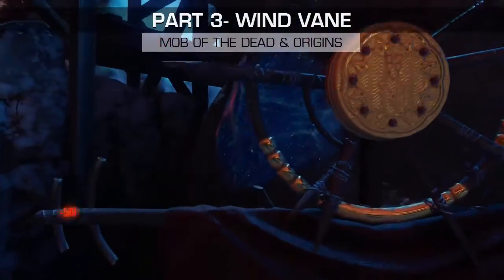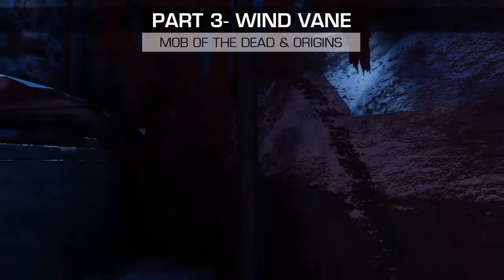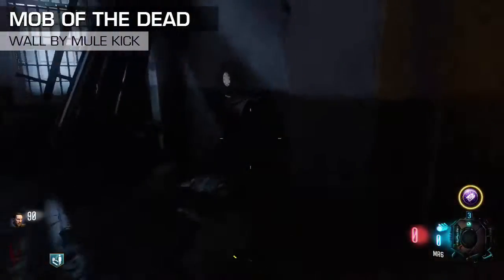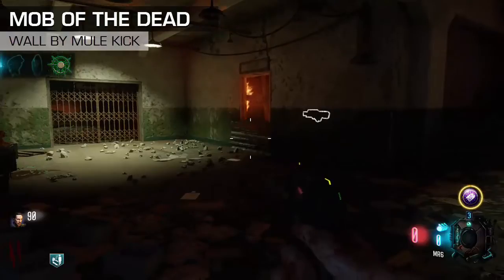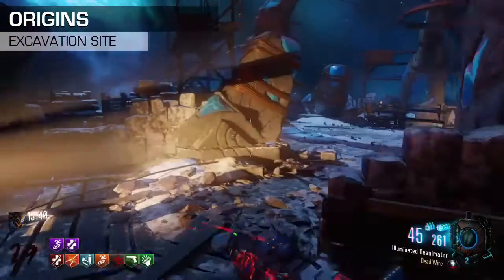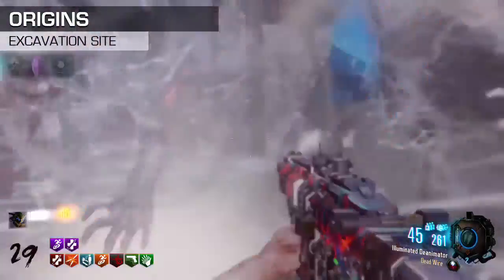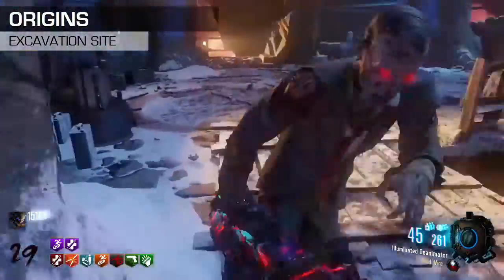The last part is in Mob of the Dead in Origins — the wind vane. The first location is right after you jump pad from Barucht; it'll be right there against the wall by Mule Kick. The next part is at the top of the excavation site — it'll be in the corner as soon as you come up the stairs there.